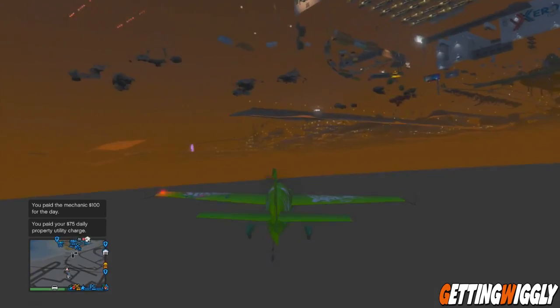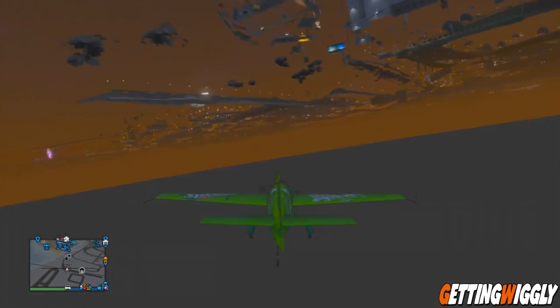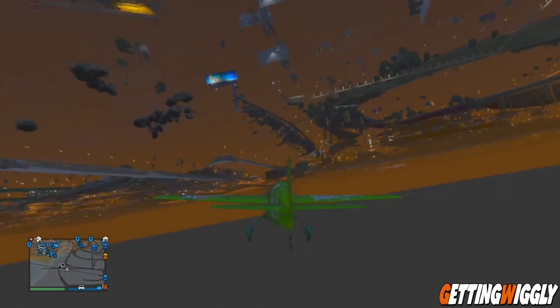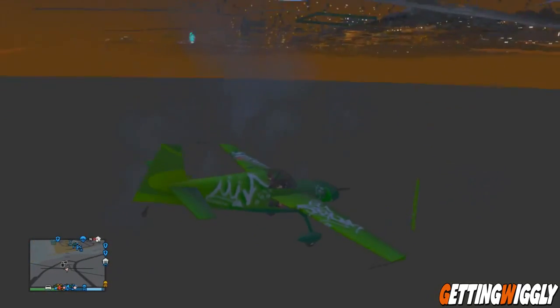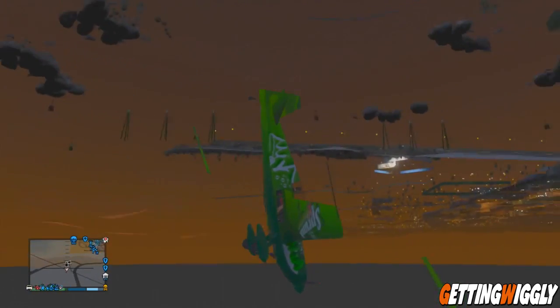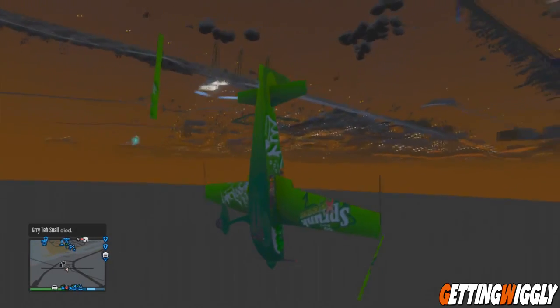Once you're under the map there are some invisible obstructions like the subway tunnels that you can actually crash into, so watch out for those. Make sure to stay fairly near the surface because if you go too low into the abyss you'll actually end up in the water for some reason. And if you fly too high at any point you get teleported back into the map, so it's kind of weird.